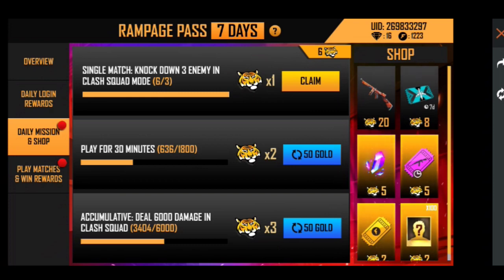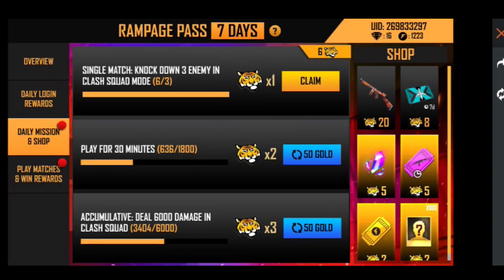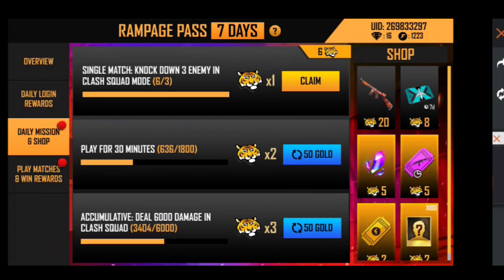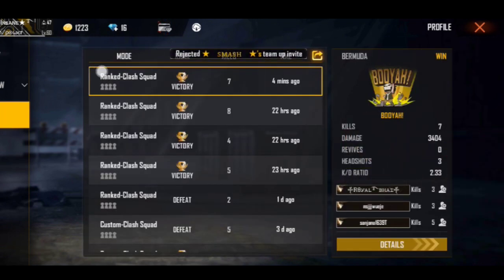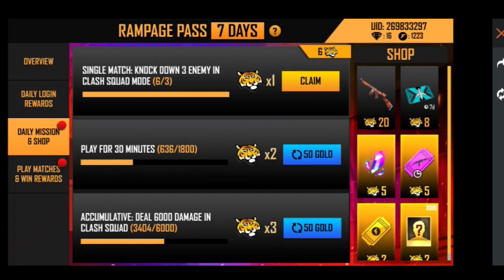If you have this, your daily missions will be available. In the free event page there are daily missions. Here are the first missions: there are 3 enemies that you need to knock down. We are going to go to the clash squad and we are going to win.